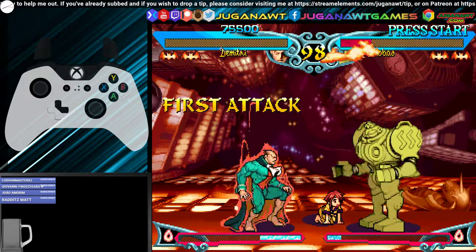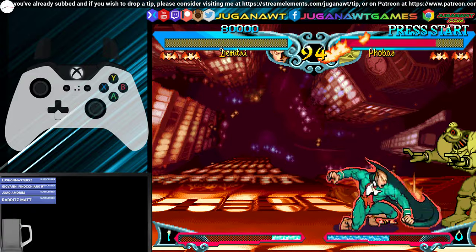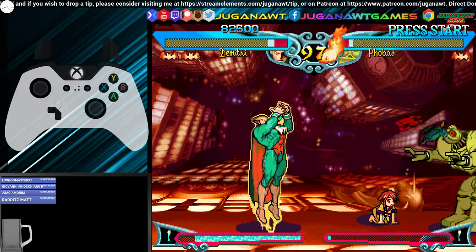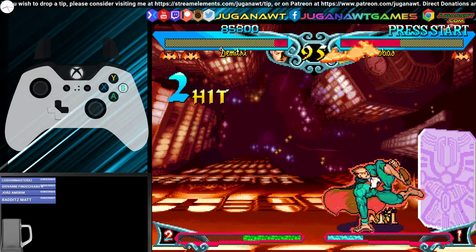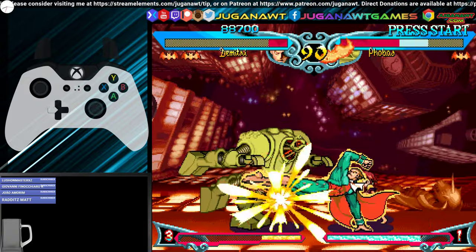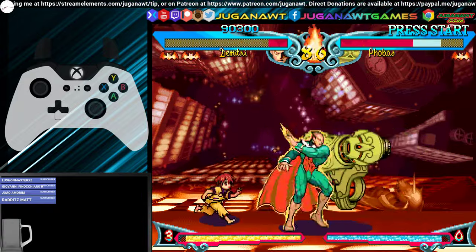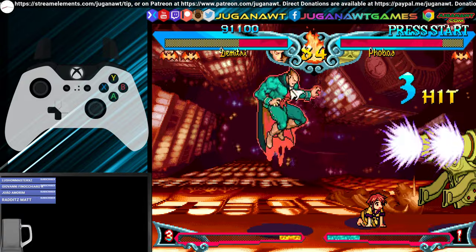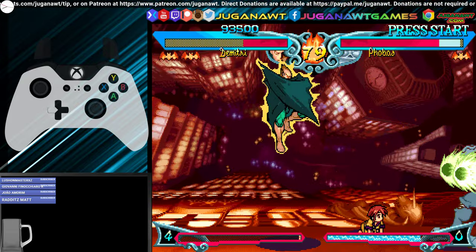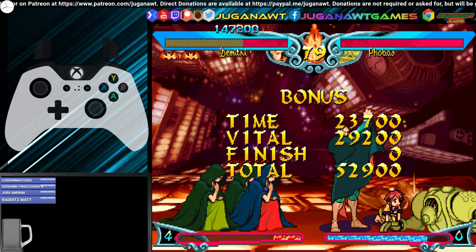Vampire Saviour 2 is an extension of Darkstalkers 3. What happened with Darkstalkers 3 is after they released it, they released two kind of amendments to it — two expansions — and they were released at roughly the same time. One was called Vampire Hunter 2 and one was called Vampire Saviour 2. They have different characters, different fighting mechanics, and yeah, just a few changes here and there. We're playing Vampire Saviour 2 because, in my opinion, that's got the best characters overall, although it is missing my favourite character from Darkstalkers. So I am playing a character that I'm not 100% familiar with.